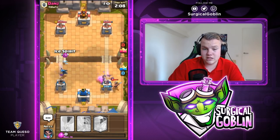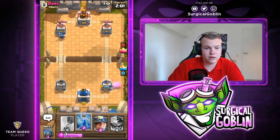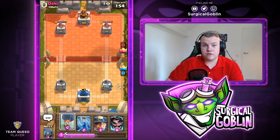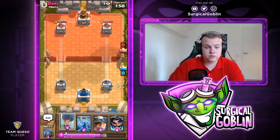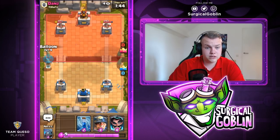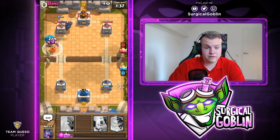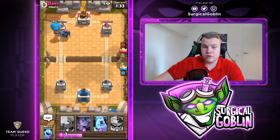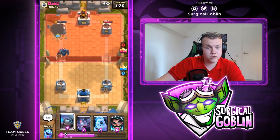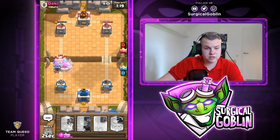I'm sending the ice spirit in front because it will always make it to the tower, allowing the Mini P.E.K.K.A. to get two hits on the tower — first the ice spirit was tanking, then it hits the tower as well. The left side tower is down to 1,200 HP. Let's go with another balloon-miner combination. He goes with the P.E.K.K.A. and I have my zap ready for his bats, so the balloon will definitely get to the tower. I go with ice golem and ice spirit to freeze things up.